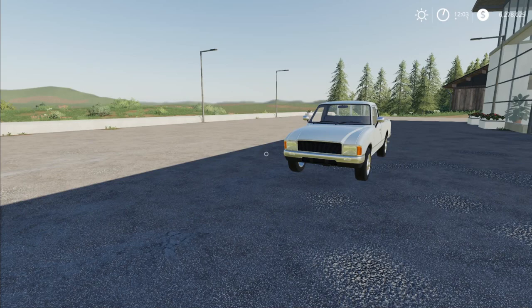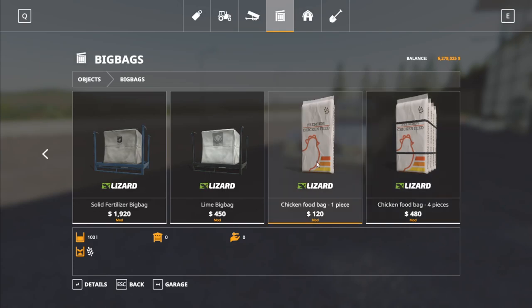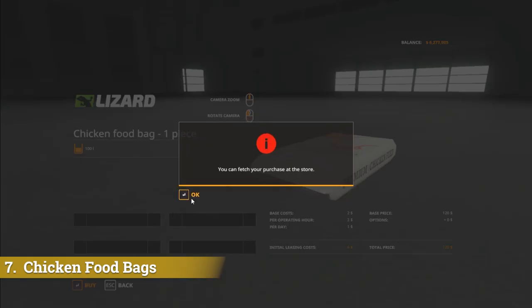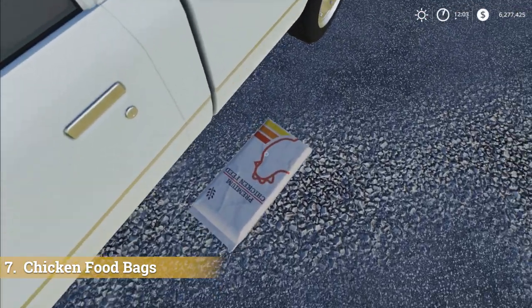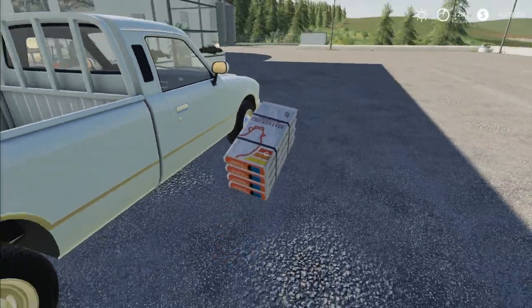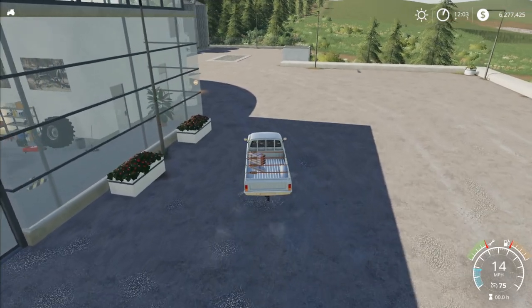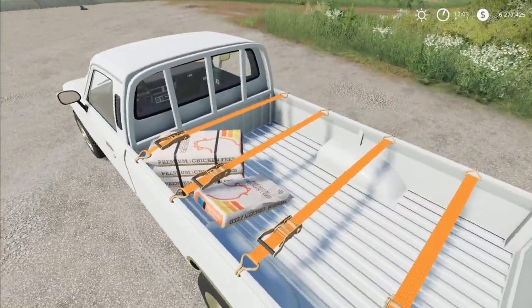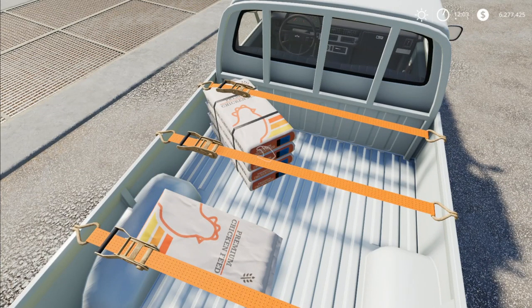This next mod is jumping back to feeding — let's say you just need a little bit of food for your animals. In the store under big bags, we have the Chicken Food Bag one-piece and four-piece: 100 liters versus 400 liters. You can just throw them in the back of your pickup truck, throw some tension straps on them, drive away, and dump them into your food bin. This is available for all platforms — not a bad idea if you just have a couple of chickens or only need chicken food every so often.